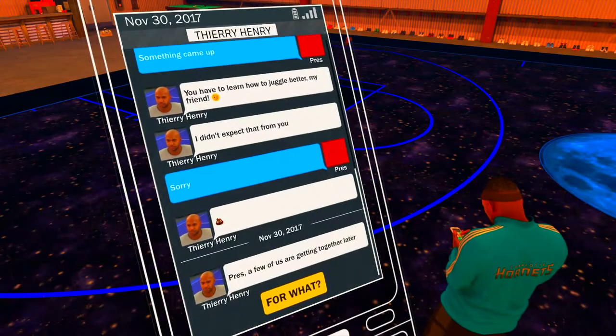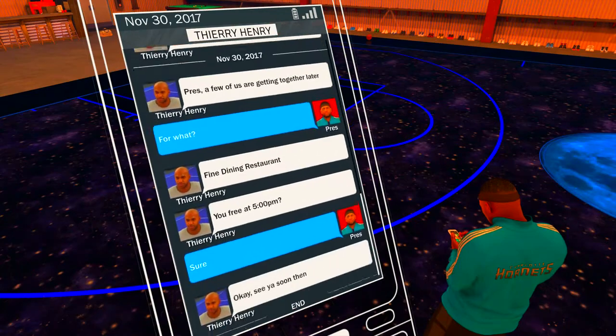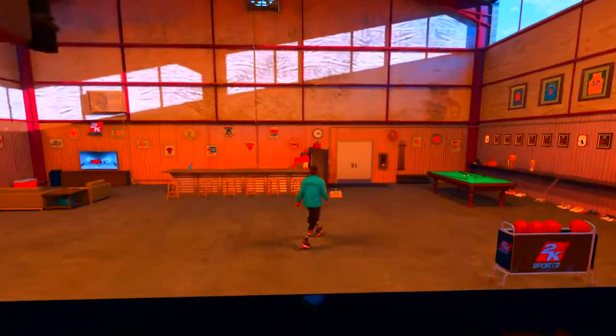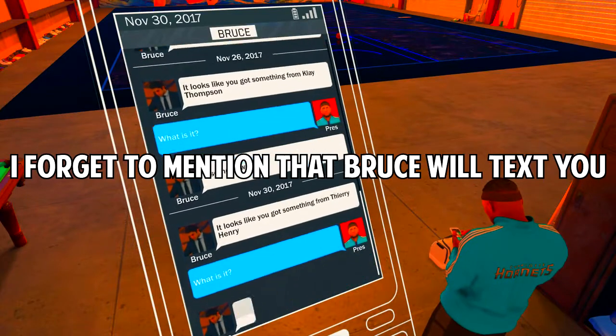So you're going to get this contact from Thinnery Henry. He's going to ask you to go to something, and you just want to go ahead and say yes. For me, he went ahead and said to meet on the exact day I was on, because it was just practices that day. So make sure you guys accept that, and as soon as you do, you will go ahead and get this awesome wall cap.